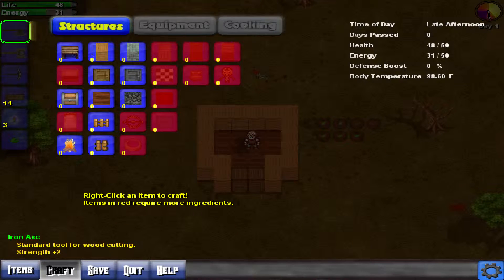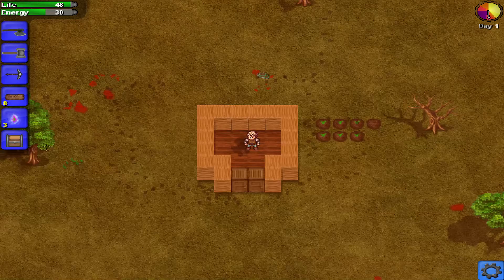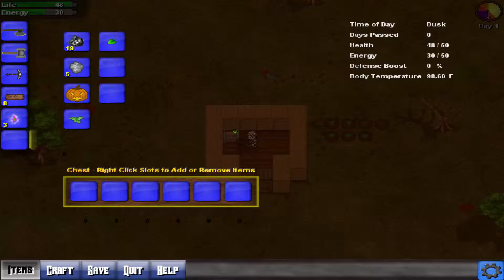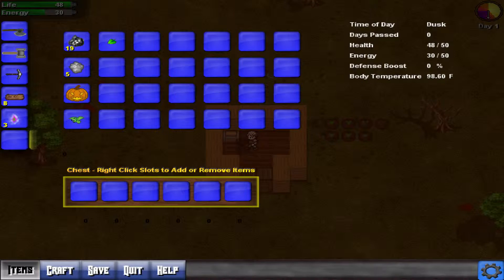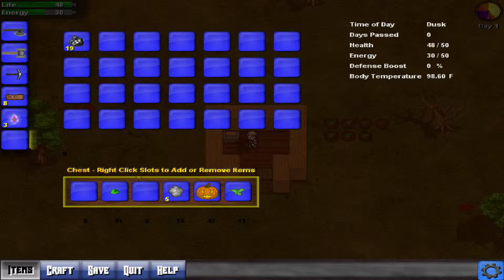So C is for crafting. We can make wooden walls, stone walls, different types of doors, chests. Let's make a chest. I've made a chest — there's the chest. Let's try and put the chest down. Right click slots to add or remove items. You can take them out like that but you can't move the entire stack into it. It's strange.